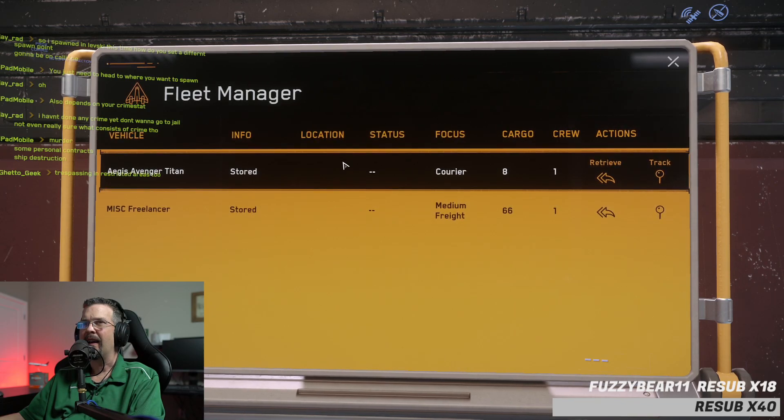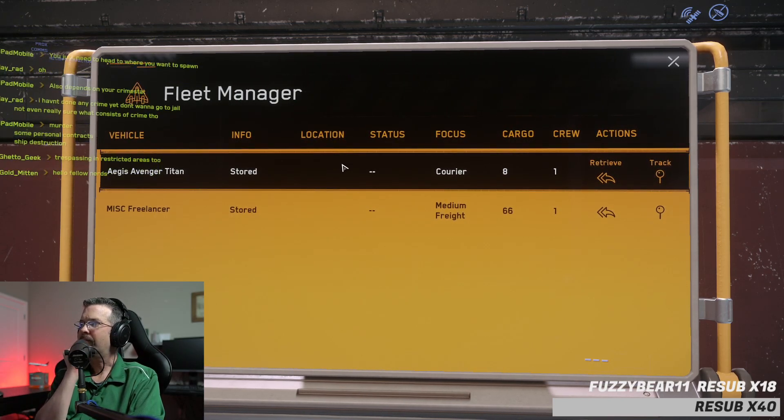And then you have your Avenger Titan as well — that's the one that came with your pledge. They're pretty much identified right there as Courier and Freight, but both will have weapons. That MISC Freelancer actually packs a pretty heavy punch — it's a decent ship. Not the best turning, but it is a good ship.